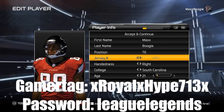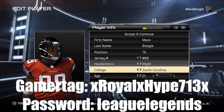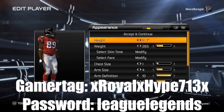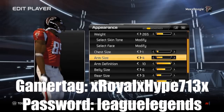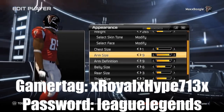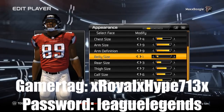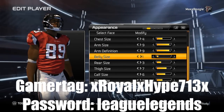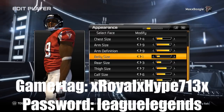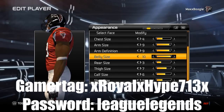I did think about an outside linebacker like Aldon Smith — blitzing sometimes, dropping into coverage other times. But the defensive line, you've got to press buttons. It was way better than NCAA, but that's why I didn't choose the D-tackle, defensive end, or outside linebacker — because the way you get off blocks in this game I really don't like.